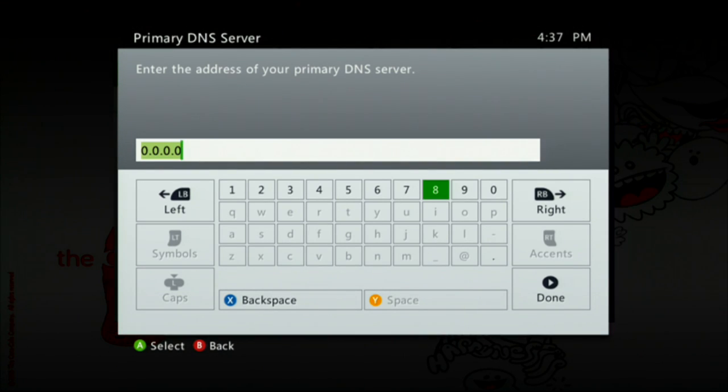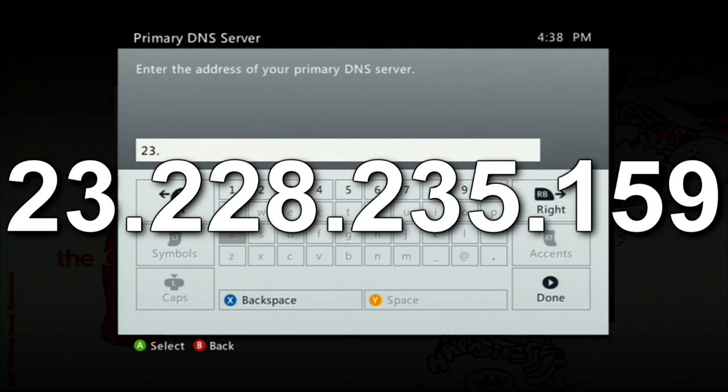Once you're in DNS, you should see Primary DNS and Secondary DNS. You're going to want to click Primary DNS and type the DNS code on screen. If for some reason you can't read it on the screen, it will be in the description.